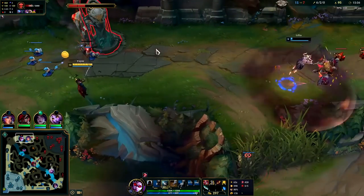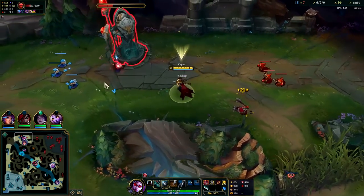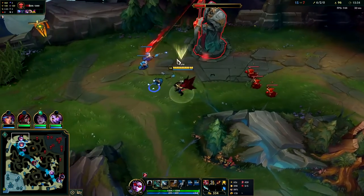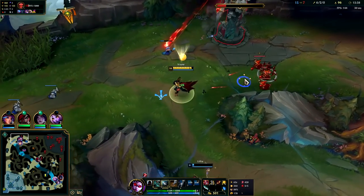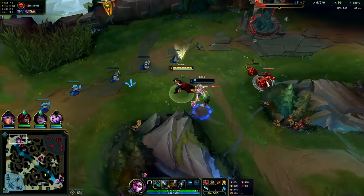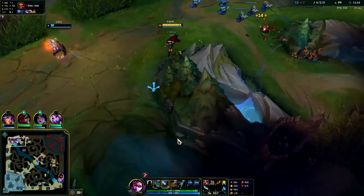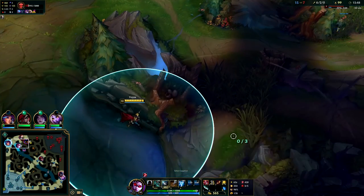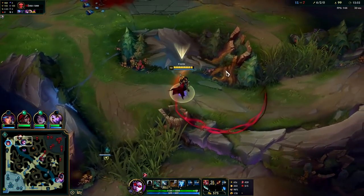That's a good Control Ward. I don't know why she's taking my minions though — when she takes them that far away I'm not even getting XP. If I'm in range we're both getting 80% of the XP, but if she's taking them that far away she's actually putting me behind. Veigar's here — I just want to play some top lane.